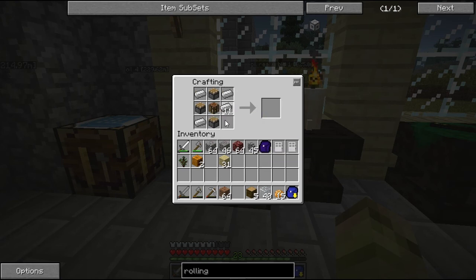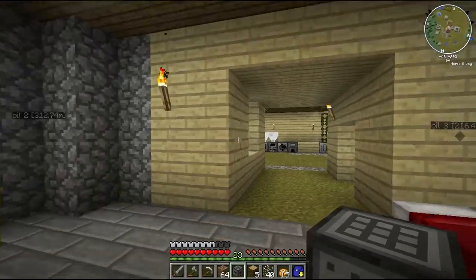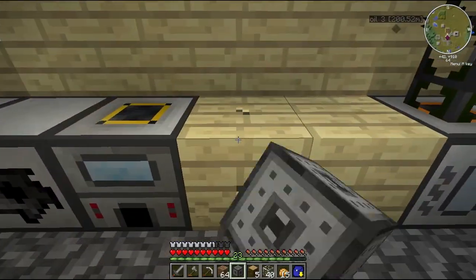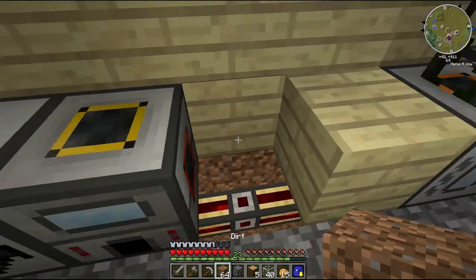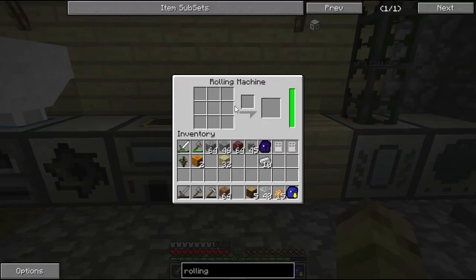So this rolling machine allows you to make steel plates and it needs to be powered. So let's place it in our power line. I place it — there's a good spot as any — and we have ourselves some power right there.